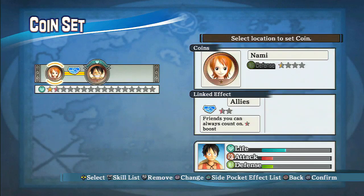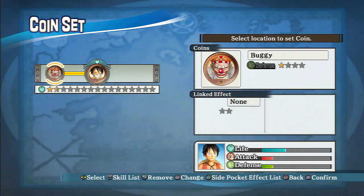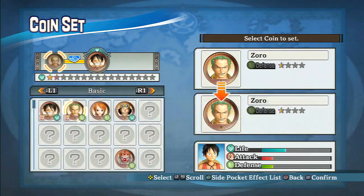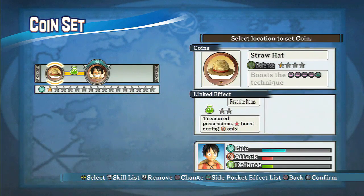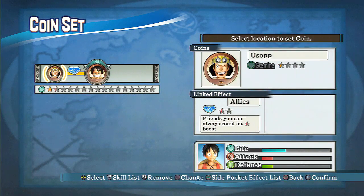Let's try this one. How about Buggy? Nothing. Zoro - ally. Oh, it's the same linked effect. Imagine with the straw hat - treasured possessions! You get a whole star during strength only, that's not bad. I want to go for stamina though, so I guess I'll just stick with him. That's going to be good - more life, more life. I might want to go for attack later on or defense, but for now I want to focus on HP, so we're good.